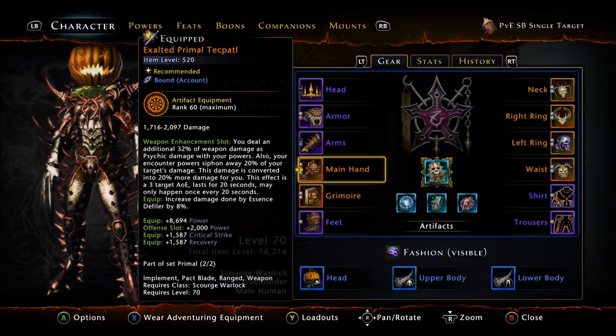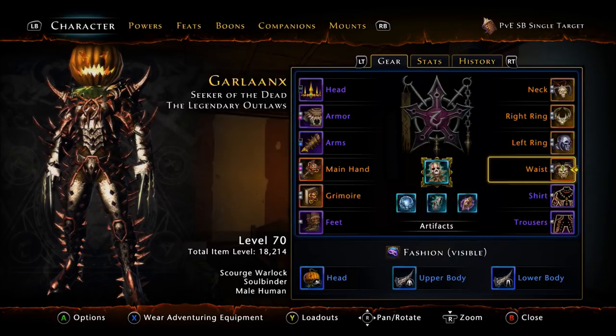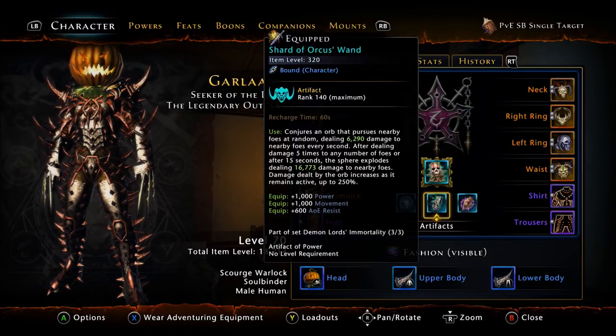As far as our weapon set for single target, we are going with the Primal set, both Exalted of course. For your three-piece set, unfortunately there haven't been any updates for DPS. We are still using the Demogorgon set, or the Baphomet set, or the Orca set — whatever you want to call it. So that's going to be your necklace, your belt, and then your artifact.